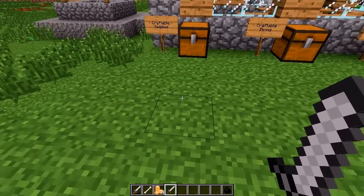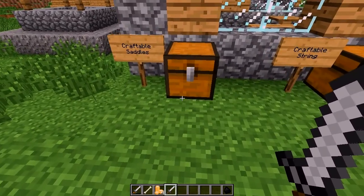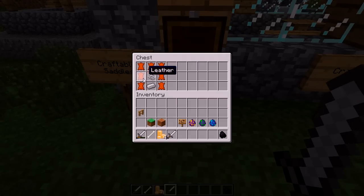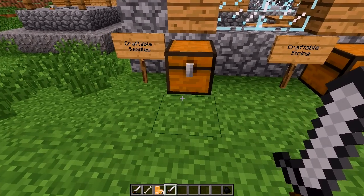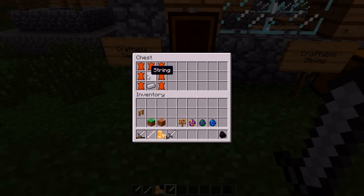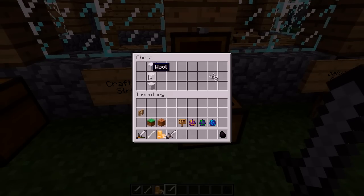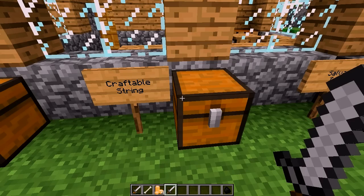This mod does add a couple other things. It's medieval times, so you're obviously going to want a horse, right? Well, you can craft the saddle. You can get a donkey too. It's a craftable saddle just made with leather, string, and one iron ingot. It also allows you to craft string with wool — three string, three wool — which should be in Minecraft as it is. It really should be.